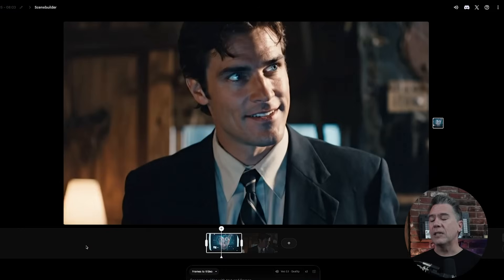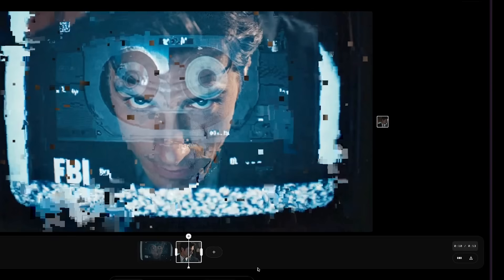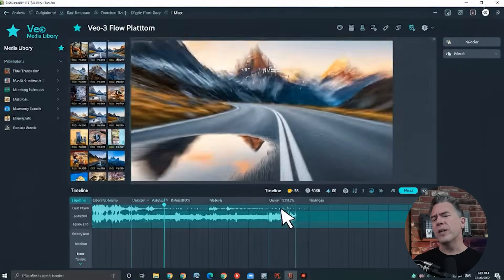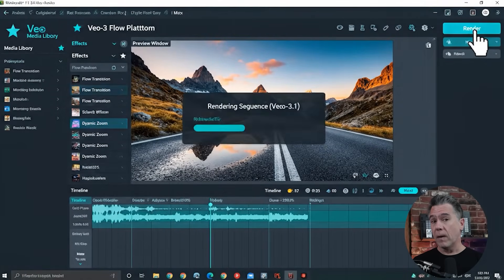Conceptually, Scene Builder is a really cool idea — it's just not quite fully baked yet. You can trim clips within Scene Builder, although it's a lot of guesswork and not very exact, so I don't highly recommend it. If you want to move clips around, you have to come over to a specific button to do so. It's definitely not the most intuitive of features, but I do think they're onto the beginning of something very useful and powerful here.